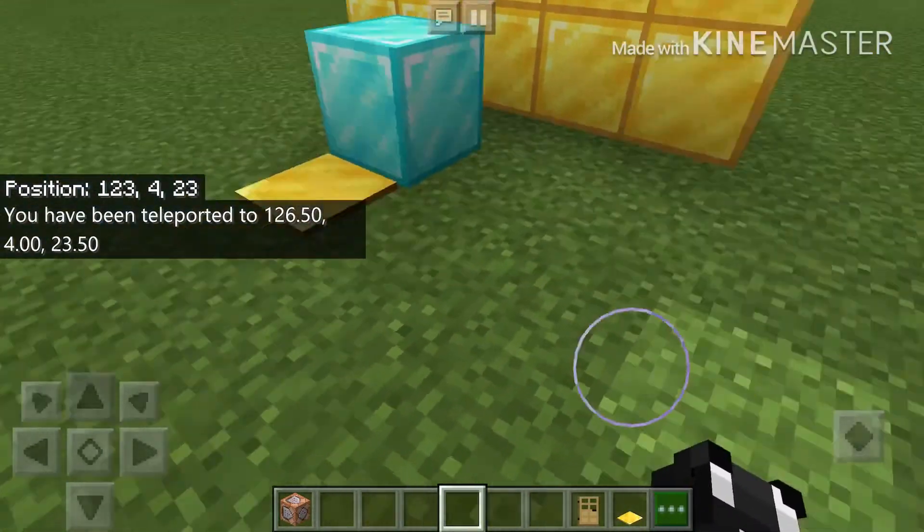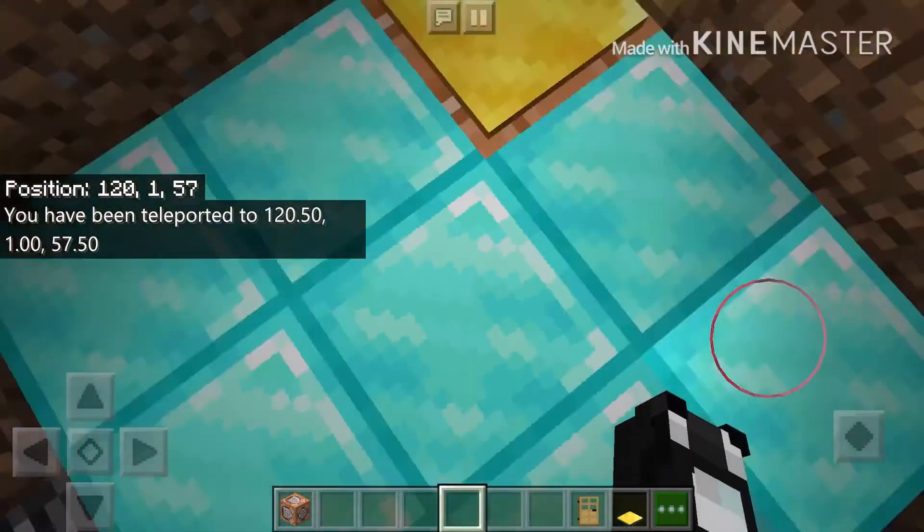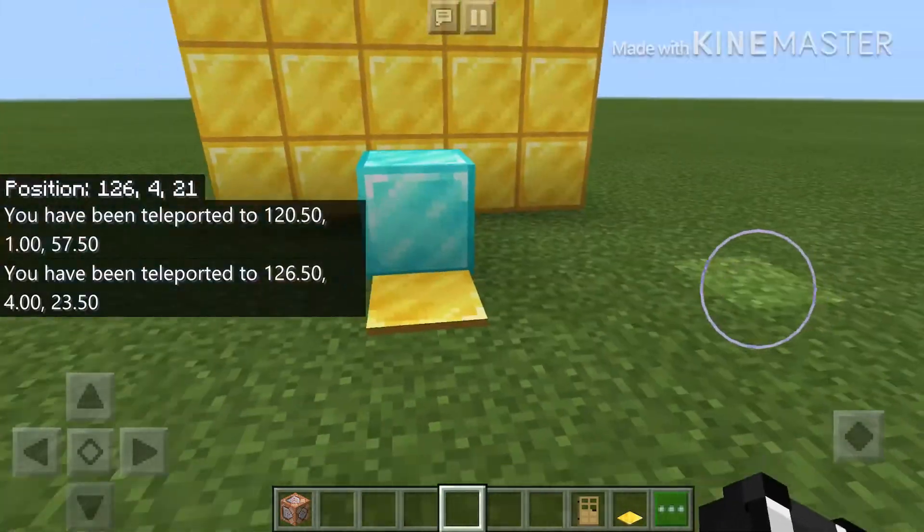Watch — when you step on the exit pressure plate, it teleports you right back outside. That's pretty much how you live inside a block — any block you want. It's pretty easy.